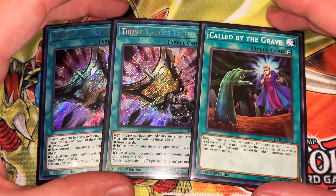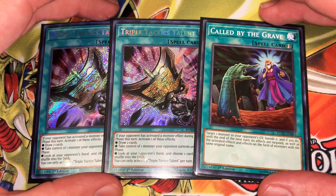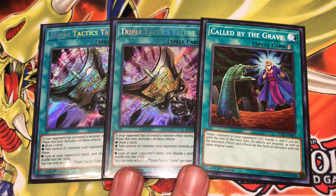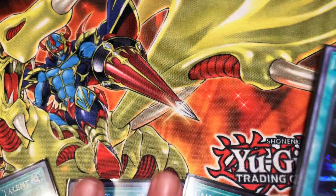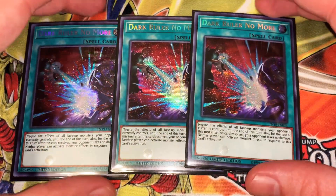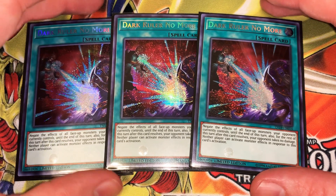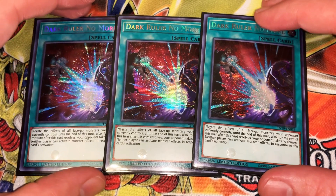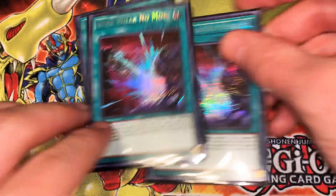Two Tactics Talents and the one Called by the Grave. This version is a little bit better going second. I really like this one, but I do like the other profile a little bit better — the one with the Omega package is just slightly more consistent in my opinion. But this one is a little bit better going second, and I also have three Dark Ruler No More's. I've played both, they both do really well — going first the other one is a little bit better, but this one is a little bit better going second.